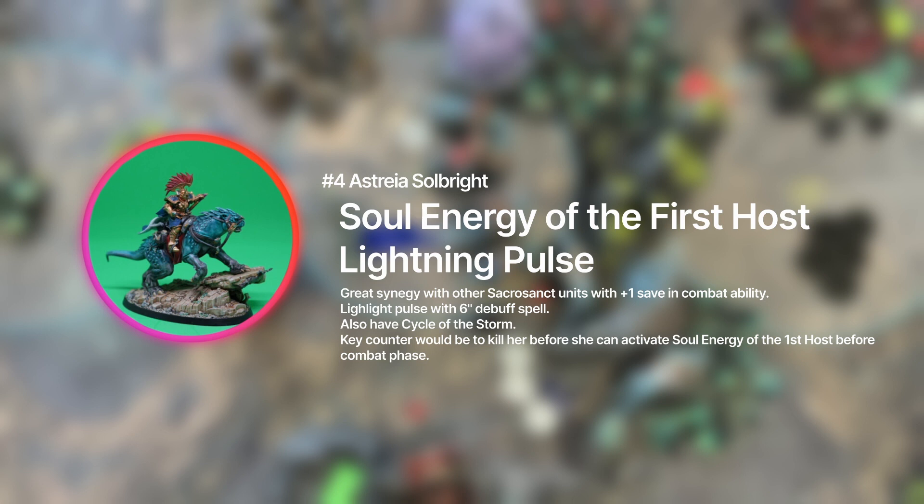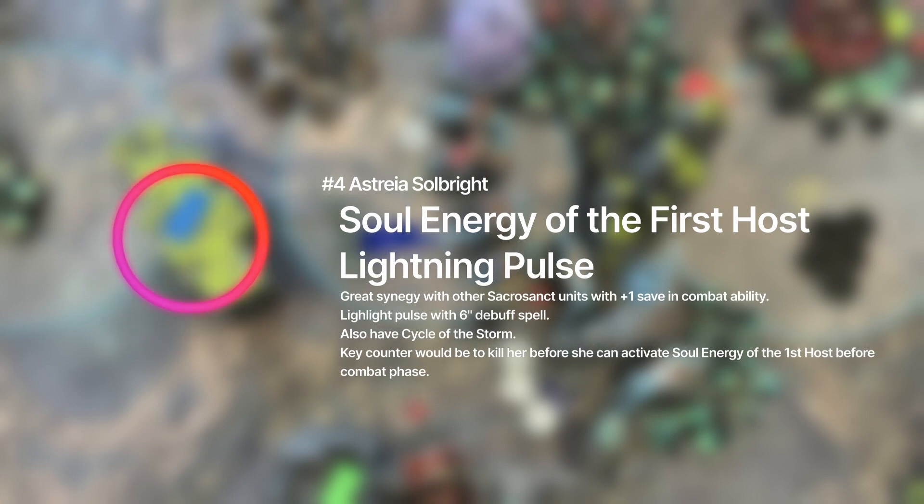She also has a spell called Lightning Pulse, with a casting value of 6 and a range of 6 inches. When successfully cast, any enemies within range have 1 subtracted from their hit rolls when attacking. This is a pretty powerful debuff when she's in the midst of battle, especially since she has a 3+ save. Together with Soul Energy of the First Host she can essentially make herself a 2+ save, charge in, debuff all enemies to hit, and help her Draconith get to the next phase.